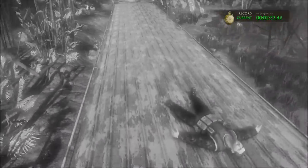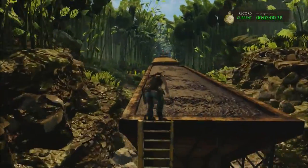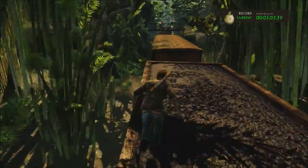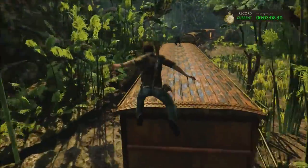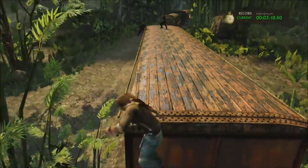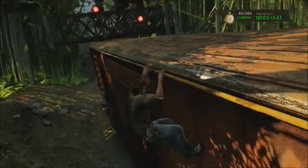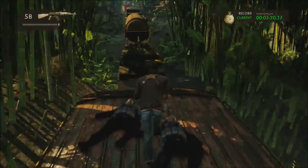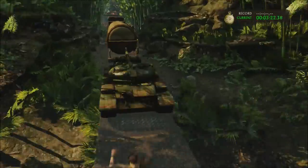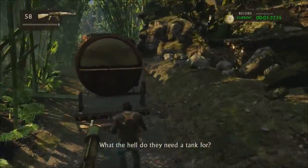Right here is where I died because I tried to drop down thinking there was a platform, but there wasn't. You can see that the checkpoint is actually pretty far back — all the way back on the previous train car. I got a little worried thinking I wasn't going to complete it, but I just kept going. It turns out I did, and I beat it by about 20 seconds. So you can see that even dying at an inconvenient checkpoint, I still ended up getting the trophy.